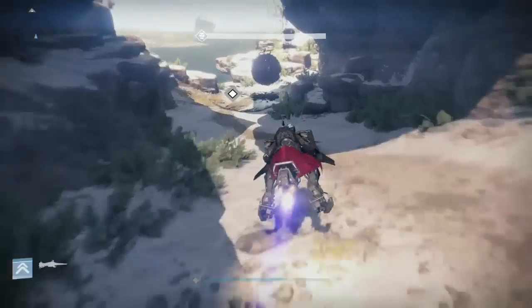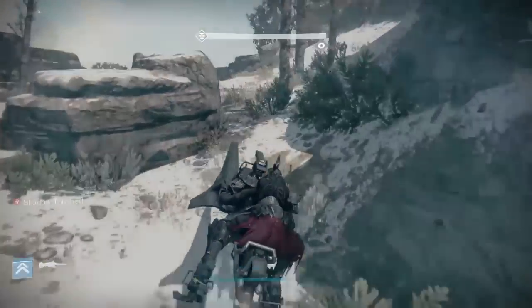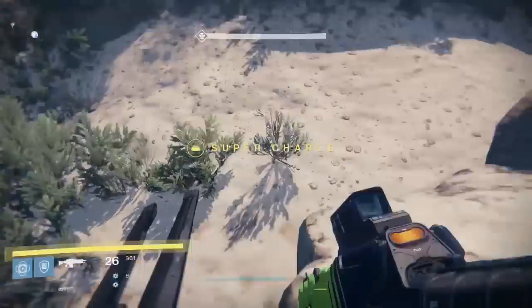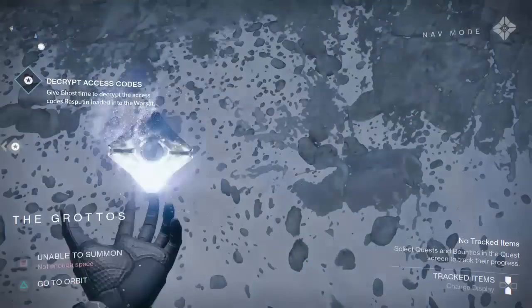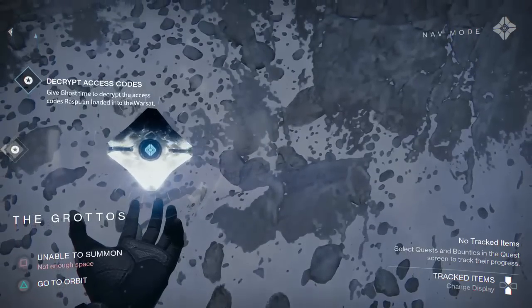Greetings interweb and welcome back guardians. The Fallen Saber Nightfall strike is back, and if you've ever done this thing you know that the warsat is a bit of a challenge to get past. So what I'm going to show you guys is exactly how to get onto the map to cheese this bit, especially if you're trying to solo the nightfall like I'm doing now. Come to this area of the map just before the warsat and pull out your ghost, and remember not to scan it before you do this.